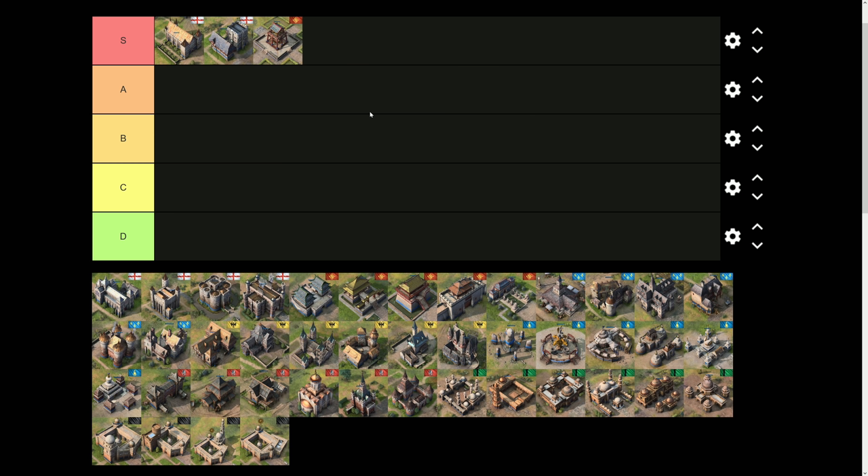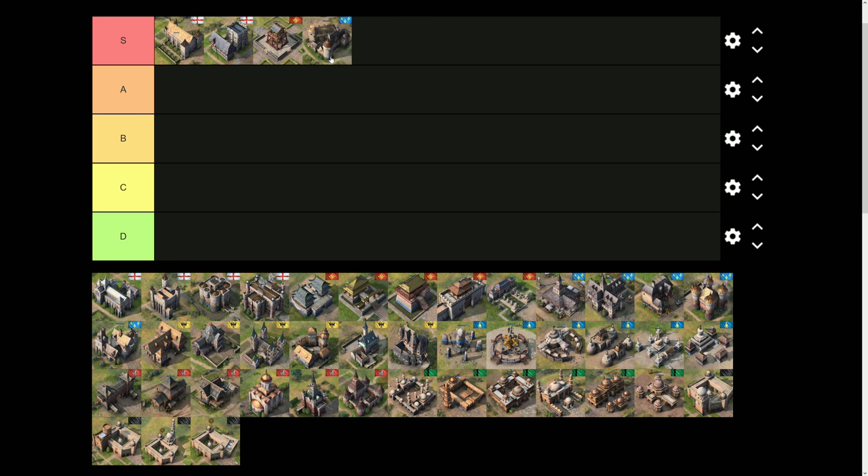Moving on to the next S-tier landmark — from the French: the School of Cavalry. Very similarly to the English Council Hall, the School of Cavalry is incredibly strong because it gives you the equivalent of 150 wood immediately upon age up in the form of a stable, and for the remainder of the game it reduces cavalry training time. There are two components: the immediate bonus of 150 wood means your stable is up while your enemy waits 30 seconds for theirs. As the French you typically want royal knights, so there's great synergy there.